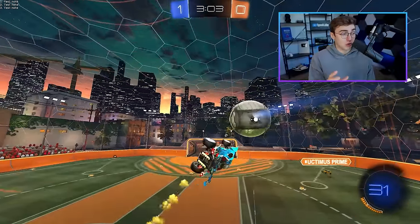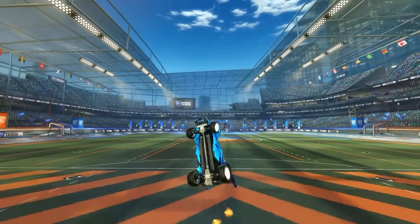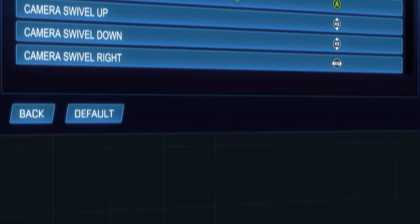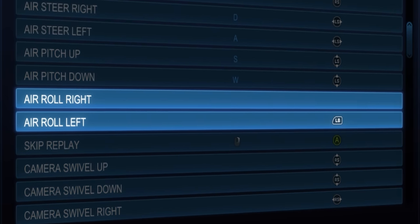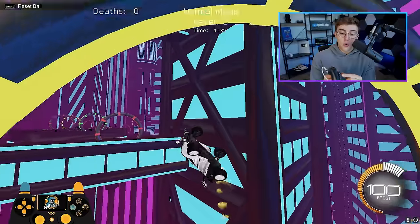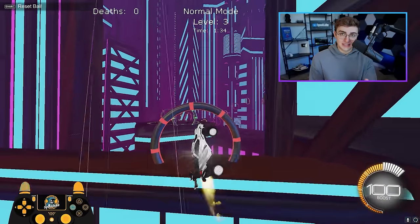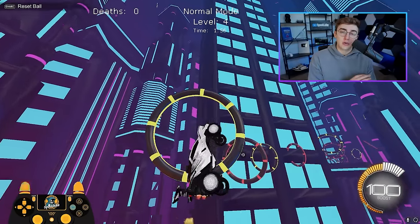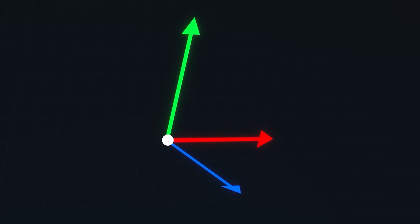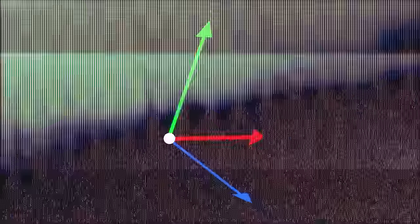The second type of airroll — and the airroll I'm going to teach you today — is what's called directional airroll. Directional airroll includes the keybinds airroll left and airroll right in the settings. Airroll left allows me to spin my car to the left in midair while my joystick is free to tilt. By binding airroll left, I sort of unlock a third dimension of movement in the air that I wouldn't have access to with only joystick airroll.